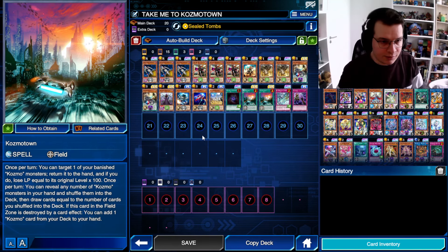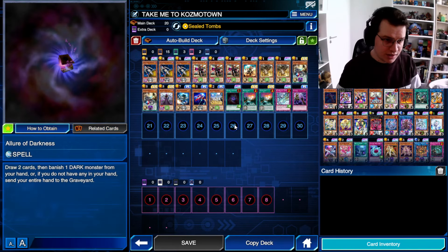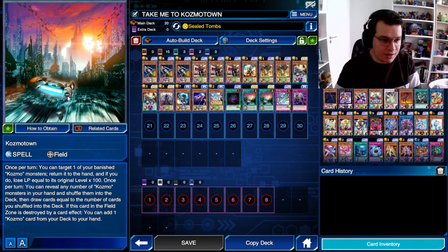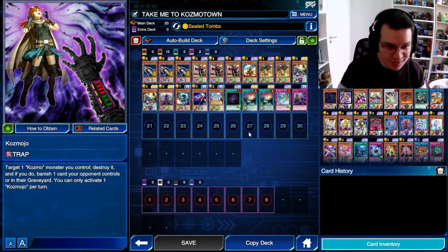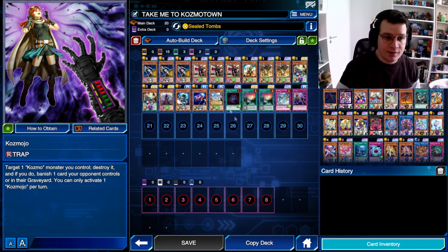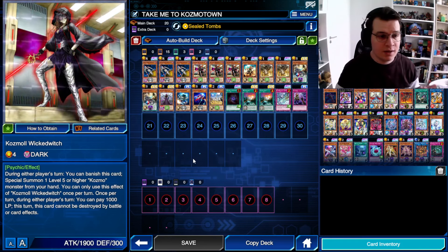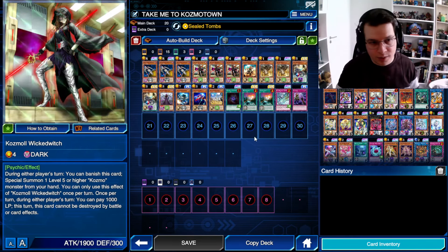The rest of the deck: we're playing six or seven dark targets for Allure of Darkness, which I think is enough. Playing IDP because this is a card that wins games on its own. We're not playing three Cosmo Towns, only two, because two is more than enough in a 20-card list. Playing Cosmo Jo because it's basically a better IDP for the deck — it banishes without targeting, and it also allows your ships to float. And the very spicy thing about this list is that it runs Steel Toons as a skill, because you can trigger it turn one thanks to Cosmo Wicked Witch, which you have many ways of accessing thanks to all the draw power you have.